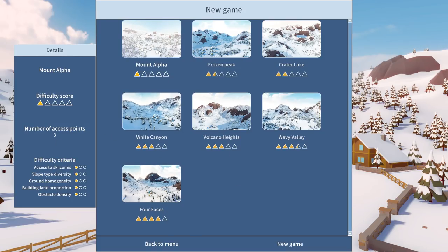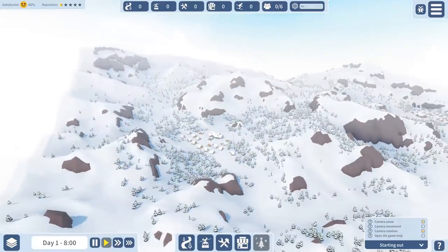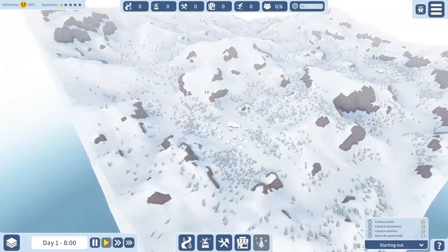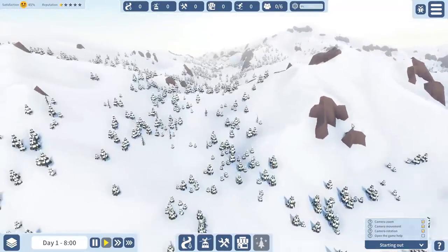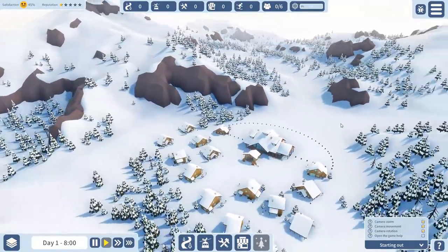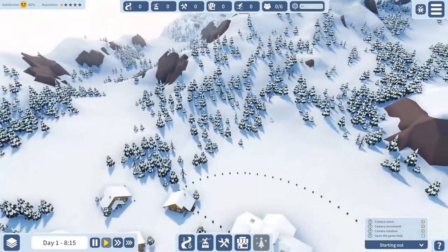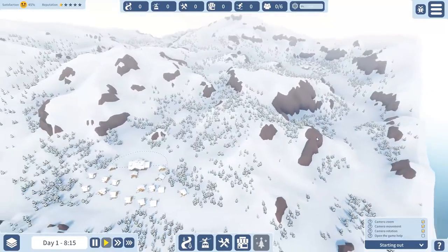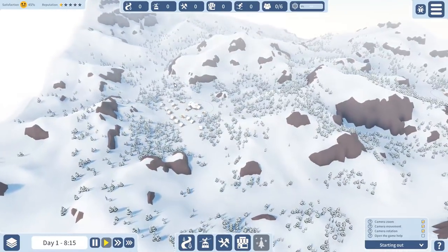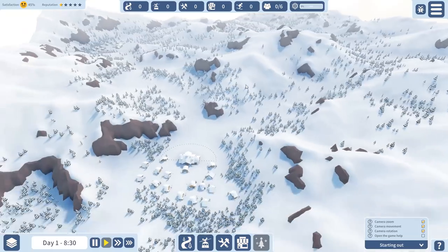We're going to start a new game with Mount Alpha. I will try to build rather quickly today. We have this one map with three different locations we can connect, but I'll try to keep to one side first. I'm going to select one where we have some more steep slopes. This one is kind of neat — we have the mountain on the right-hand side and the left-hand side. I like this one quite a bit because that left-hand side seems good.